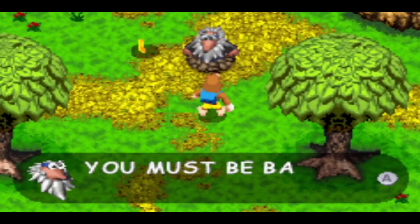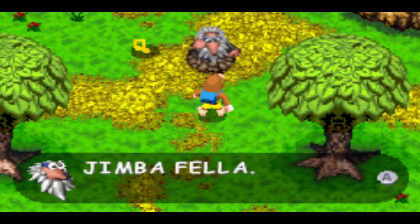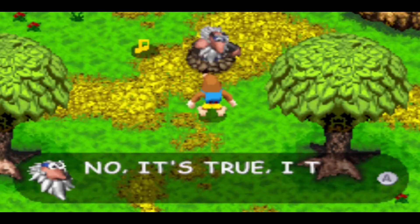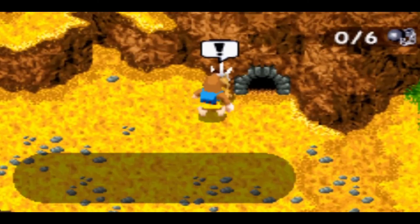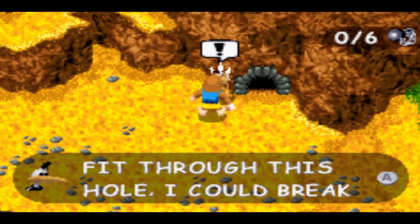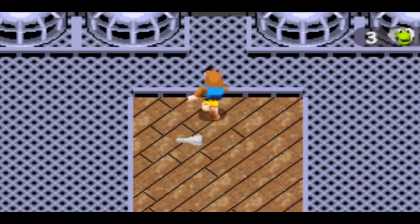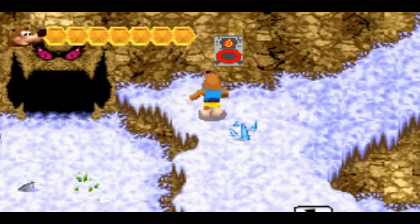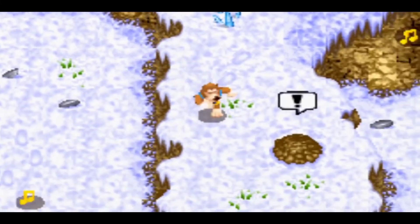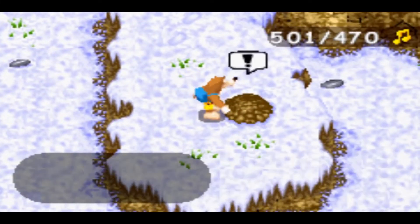This premise is interesting, and thankfully the charm in the character banter still exists. However, the time travel doesn't make a lot of sense. Like, there's Bozai, who looks like he's straight out of the Stone Age, and there are the Breegulls that look like a far more primitive version of themselves than Kazooie, but also Gruntilda, Mumbo, Honeybee, and others exist as if it were the modern day. Going into the past also really only serves to justify new levels, but doesn't really impact gameplay or any other story elements in any meaningful way.